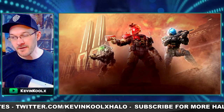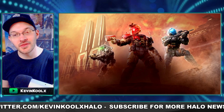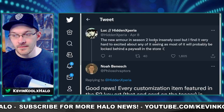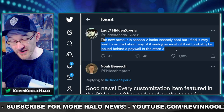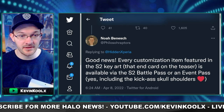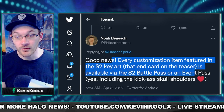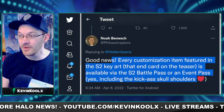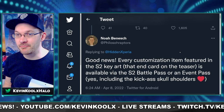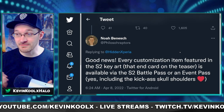I'm sure we've all become familiar with the key art for Season 2, which looks amazing. But it seems like 343 actually learned their lesson from the previous season when it comes to advertising what content is available. As pointed out by a community member worried about paywalls, one of the lead marketing team members at 343 and Microsoft said good news: every customization item featured in the Season 2 key art is available via the Season 2 battle pass or event pass — including the kick-ass skull shoulder. So there won't be any false advertising, kind of like what happened with Tenrai. J.B. Hook had previously apologized for misleading advertising and said they'd take steps to improve, which looks like exactly what they did.